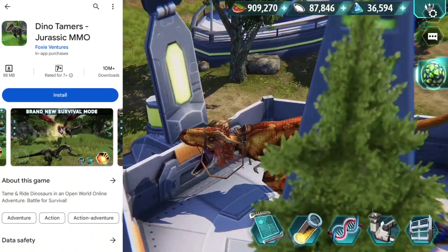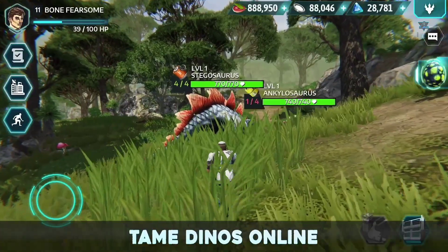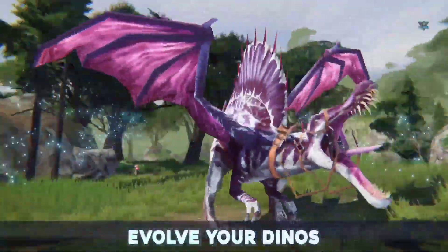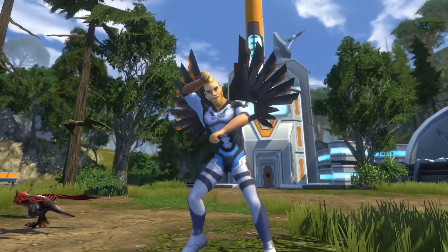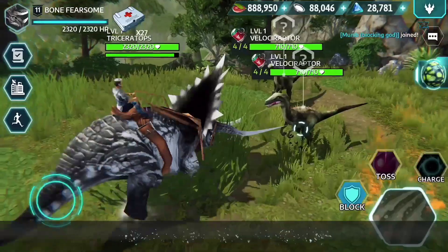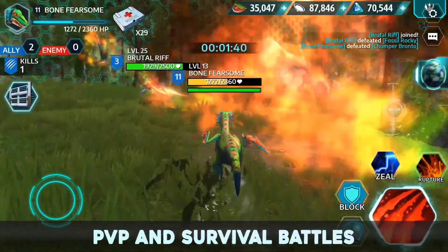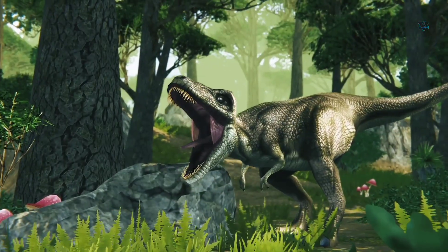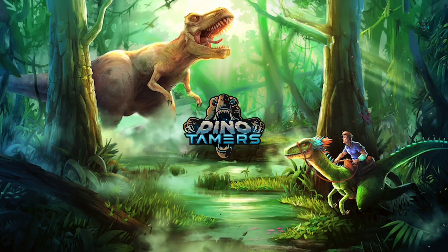The third game is called Dino Tamar Jurassic and WMO. In this game on the Play Store, there are 10 million plus downloads and this game size is around 100 MB. This game is a dinosaur plus high technology mix. We have coins to collect, dinosaur upgrades, and missions to complete. This game has the best graphics and controls, so definitely we will try this game.